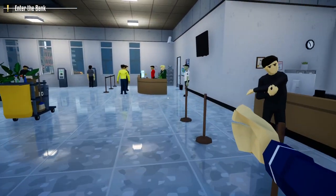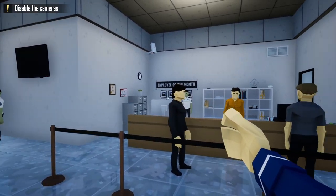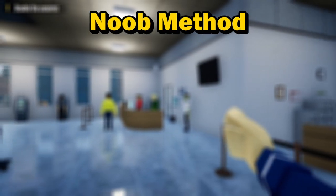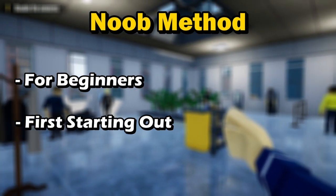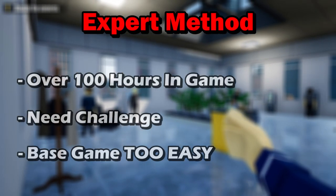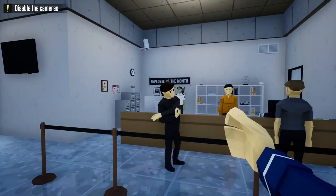Hello everyone and welcome back to One-Armed Robber. In today's video I'm going to show you how to loot the Liberty Hawk Bank stealthily using three different methods: the noob way for players first starting out, the pro way for players with some experience, and the expert way for players that just want a challenge.